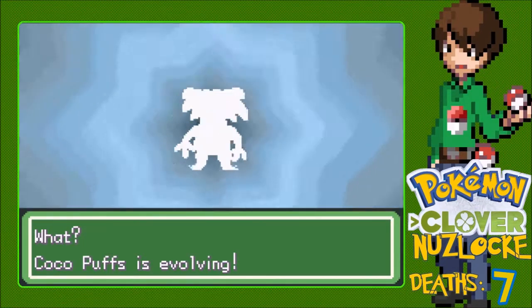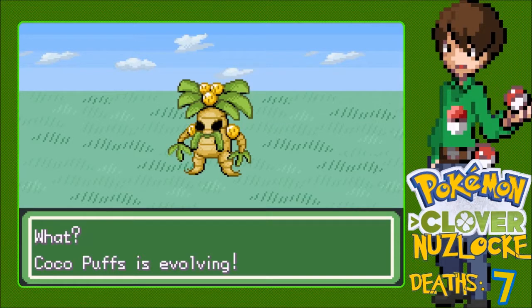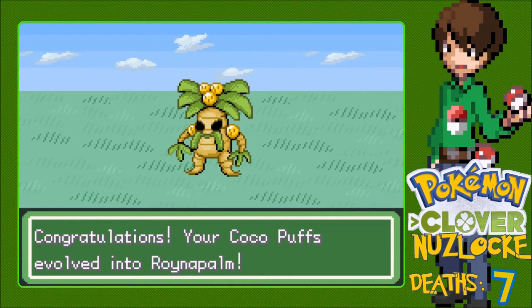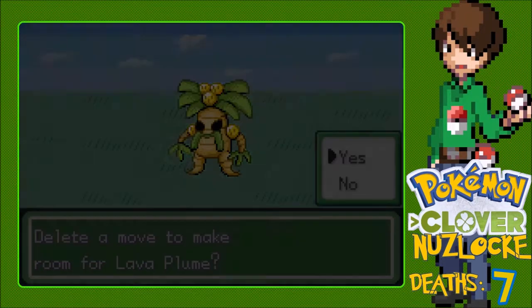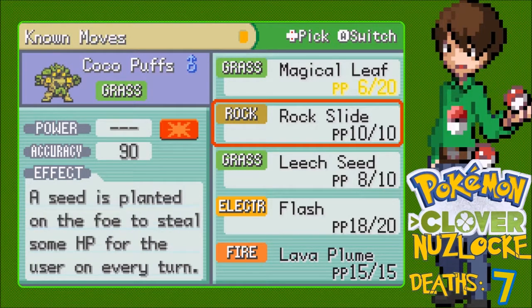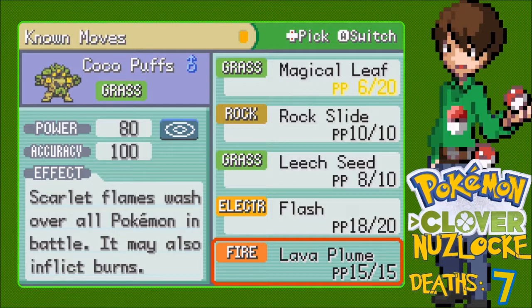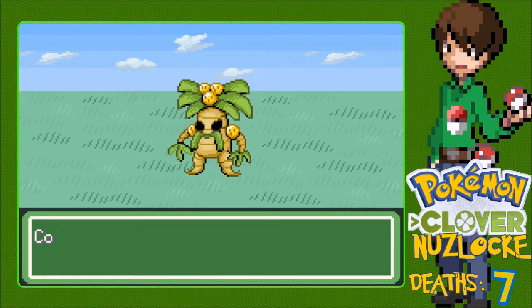Anita has to be close to evolving. Look at that - we got Roy Napalm. Sounds almost like an Executor, but it's not. He's trying to win Lava Plume. Good thing I evolved it because I was just talking about getting Lava Plume - I didn't realize I was at the exact level. That can be really helpful. We have no Fire-type moves on the team. I can forget HMs - yeah, just forget Flash. I want to keep the Leech Seed. Cocoa Puffs learned Lava Plume. I like it.